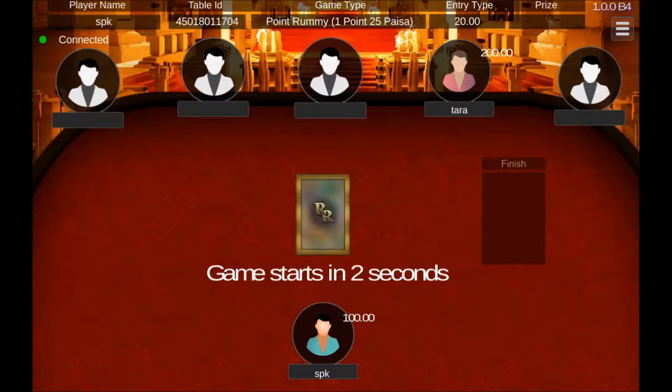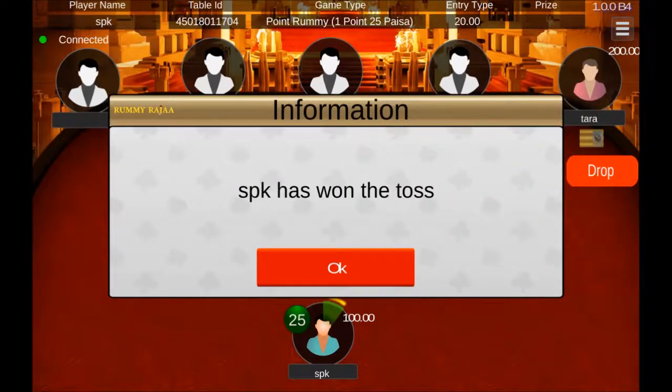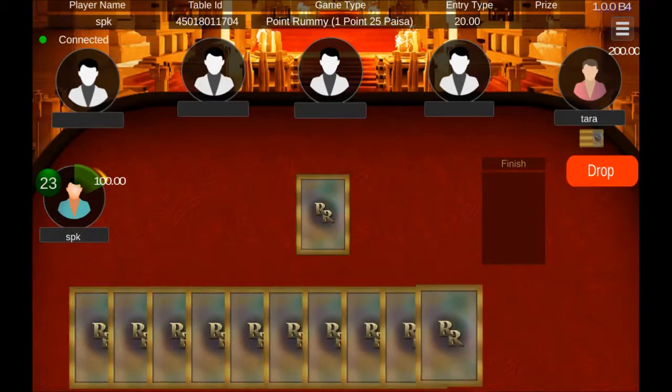A toss will determine who will get the first turn and who will be the dealer. 13 cards will be dealt randomly to every player from the deck.